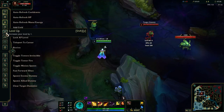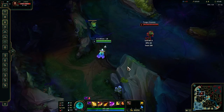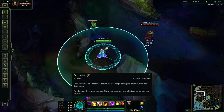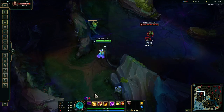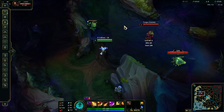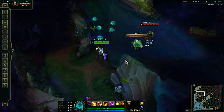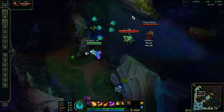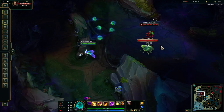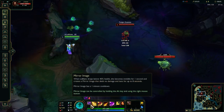Now let's skip up to level six. Keep in mind that if you max your Q you will do more damage than maxing W, and you'll also have better combo options. But the downside is that you'll have a higher cooldown on your W and you won't have wave clear, so you're going to need to play extremely aggressive if you max your Q.